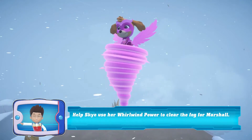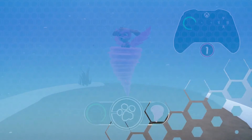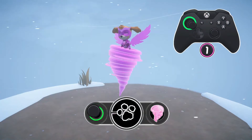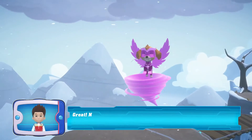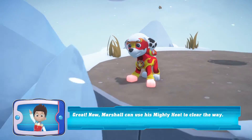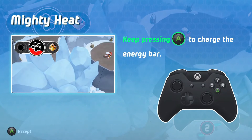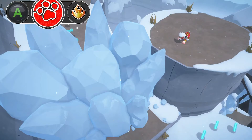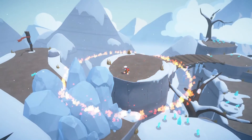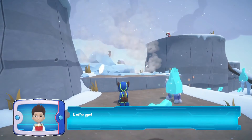Help Skye use her whirlwind power to clear the fog for Marshall! Great! Now Marshall can use his mighty heat to clear the way! Mighty Heat! Let's go!